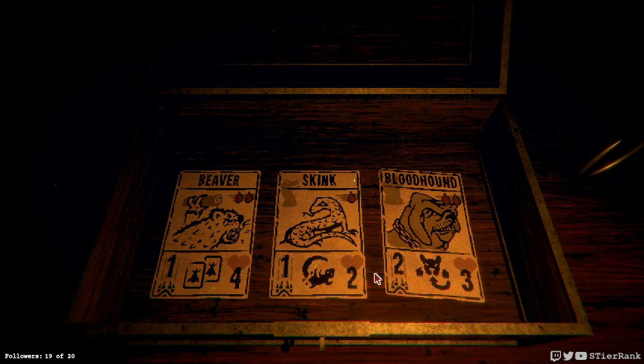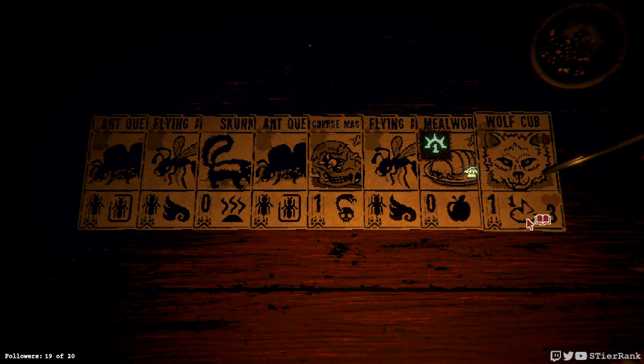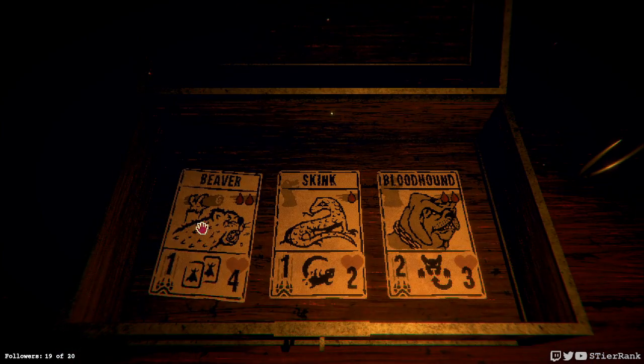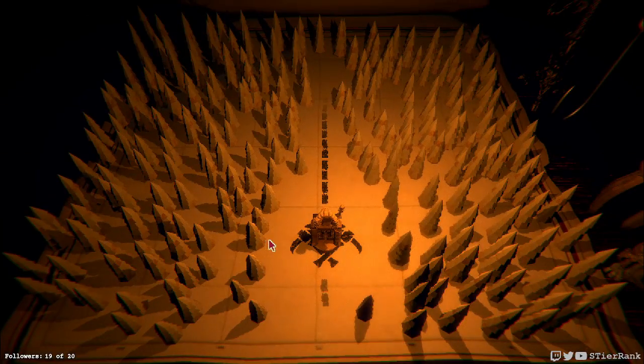What cards are we looking at? Dam builder! We could put it on the wolf cub like we've done in the past, and we know how awesome that is, so let's check it out.